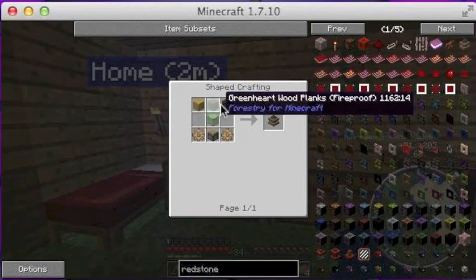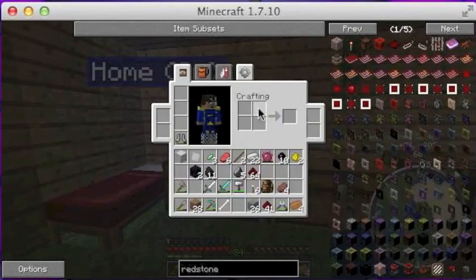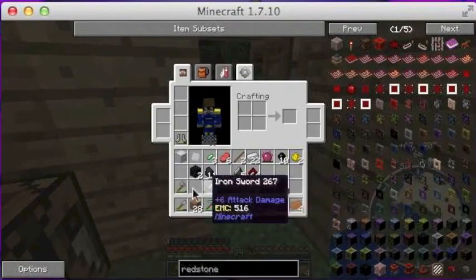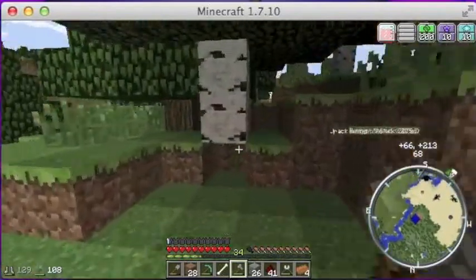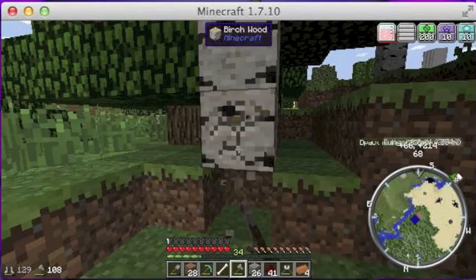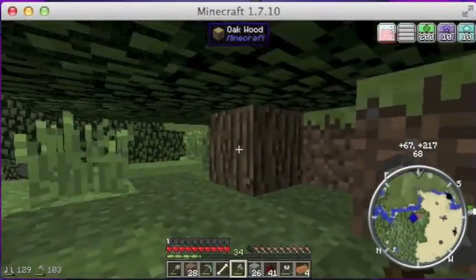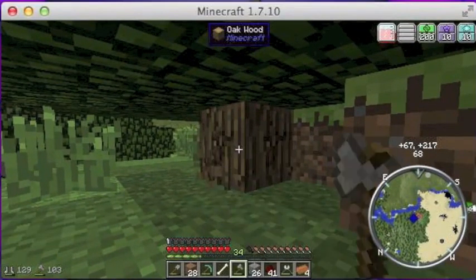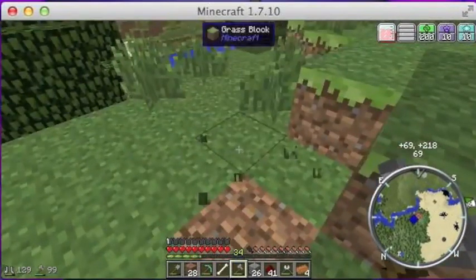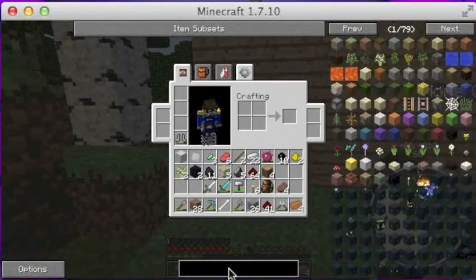First we're going to need our redstone engine. We need three pieces of wood, a piece of glass, two wood gears, and a piston. I guess we can go get ourselves some wood. It's really nice that we have the Tree Capitator mod installed.